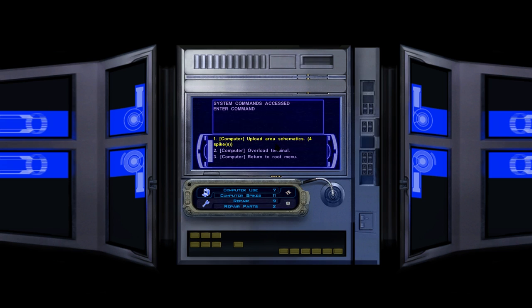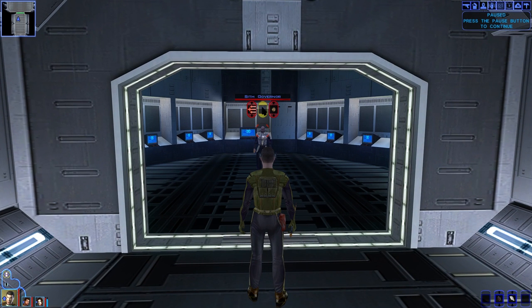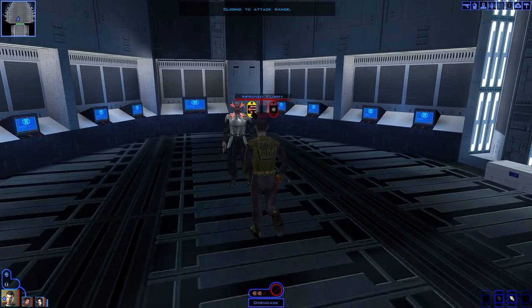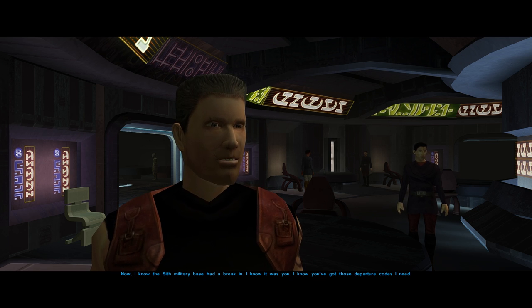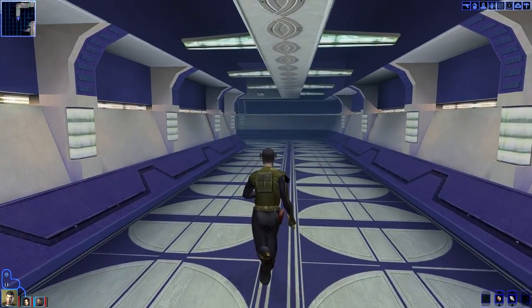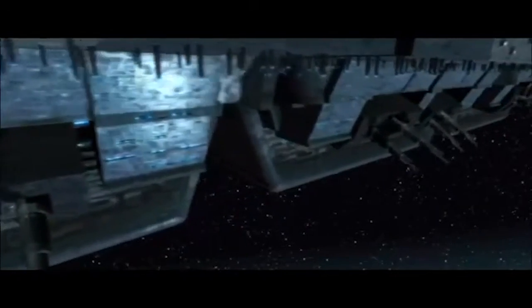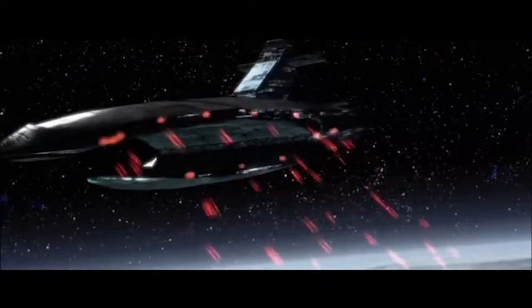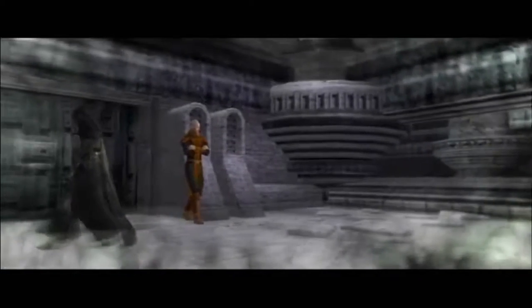I make the Sith base trivial by hacking into security systems and disabling killer robots, disposing of the Sith governor with a bit more tactical thought than usual given how weak my character is. We also help the alien we saved at the beginning escape — a neat full-circle moment. We head to Davik's estate as potential new recruits, kill his cronies, and Calo Nord dies with Davik. We steal their ship. Lord Malak then destroys the entire planet to kill Bastila, but we escape just in time to watch all our effort and choices be erased into insignificance. Next destination: Dantooine and the Jedi Enclave.